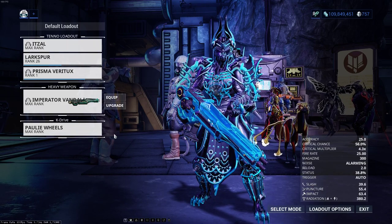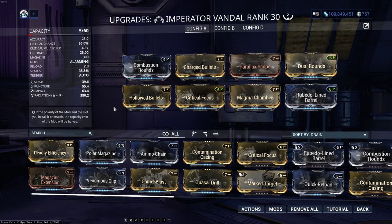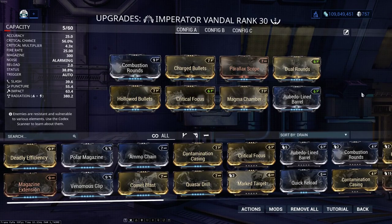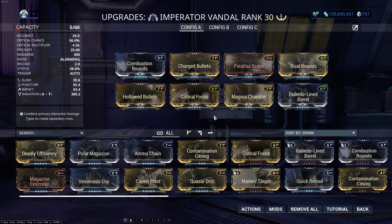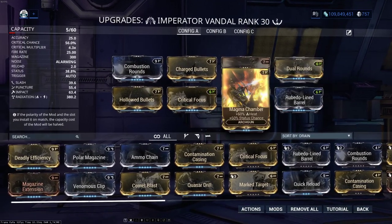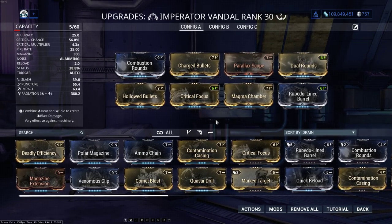The last thing to go over before heading out is our Arc Gun. I'm bringing the Imperator Vandal with this build, but if you don't have the Vandal, I recommend either the Corvass or Velocitus. I've heard the new Larkspur works quite well too, but I haven't had a chance to fully test it yet. A few of these mods drop directly from the Profit Taker, so if you don't have them, they can be transmuted from 4 rare mods. I highly recommend transmutation if you have extra gold mods — people in my Twitch chat have gotten Sabit Rounds, Hollowed Bullets, Duel Rounds, and even Critical Focus just from transmuting. I can't stress this enough: transmute your mods, kids. At the very least, you might make some Platinum from it.